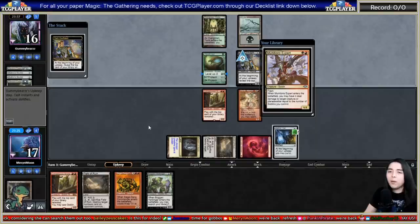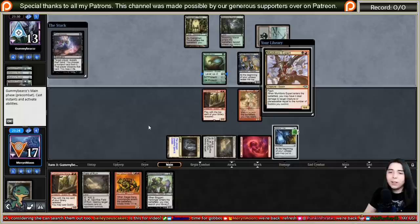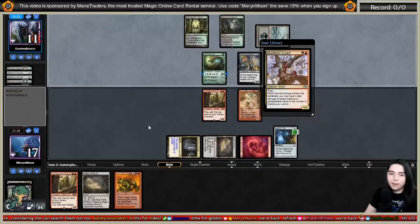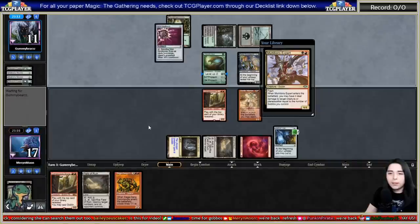Boggart Harbinger can only tutor from the top of the library. Passing the turn - I really hope they tap out. Liliana of the Veil enters... please tap out for that. Don't Thoughtseize me. They took my Harbinger - they probably know the combo. They played Nihil Spellbomb too.